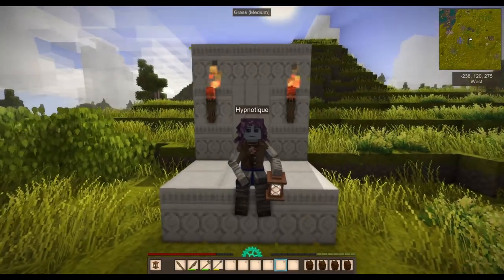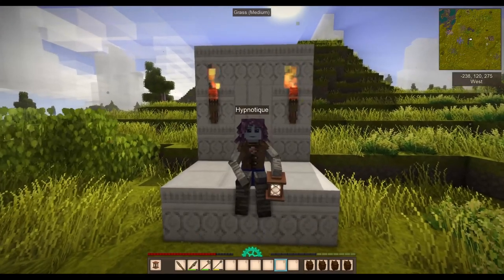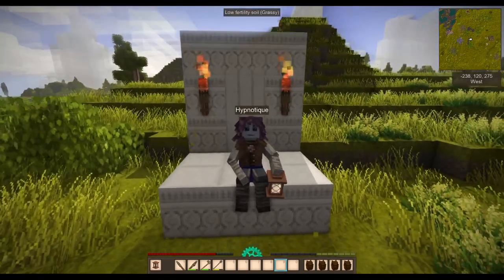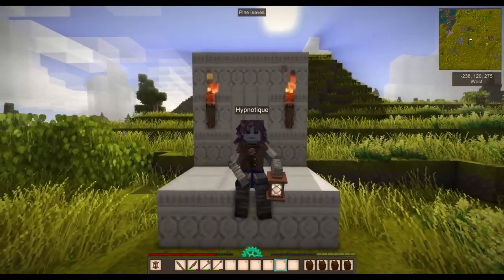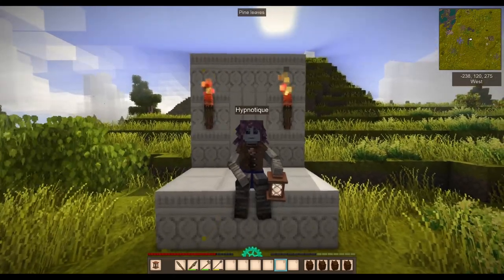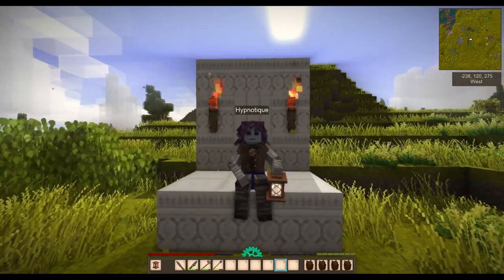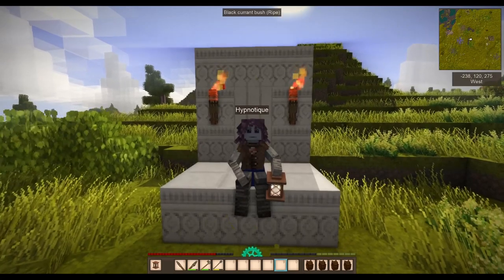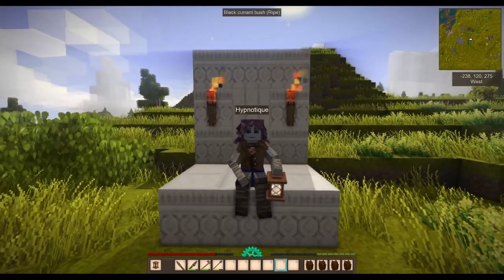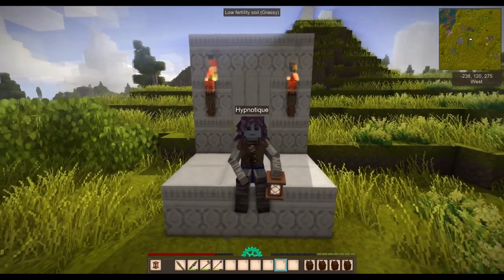Good morning guys, welcome back. I'm Hypnotic and this is my YouTube channel and my tutorial series, number four. The very first one was surviving your first day and night in Vintage Story. Episode two was an early farming episode, episode three was making charcoal. This episode we're going to work on clay forming and pit kiln making. Let's get started.